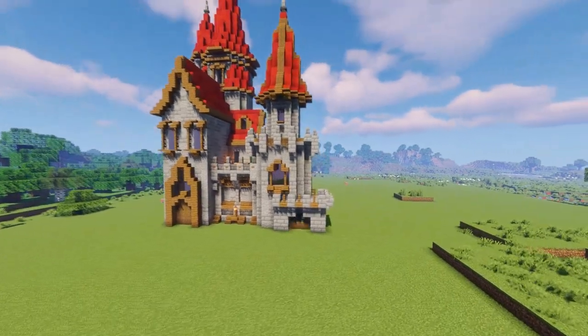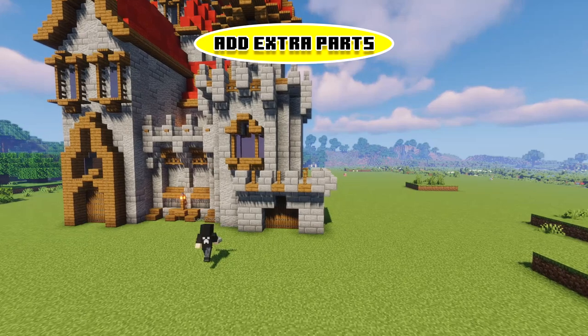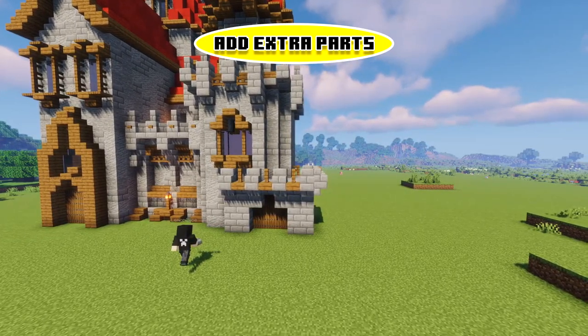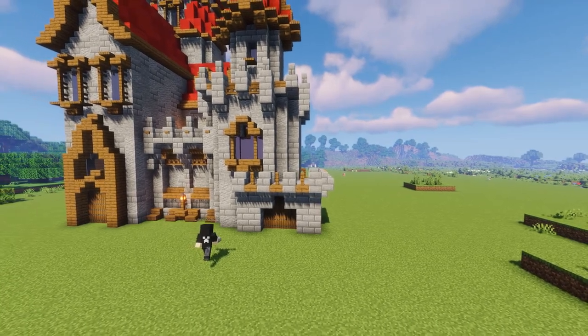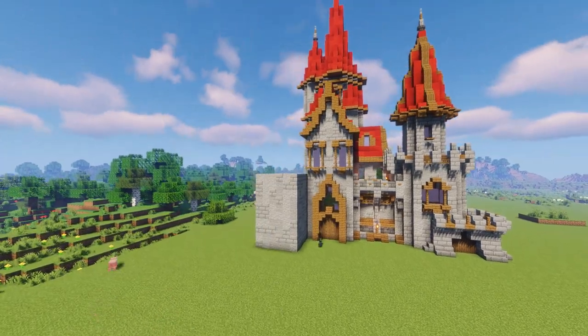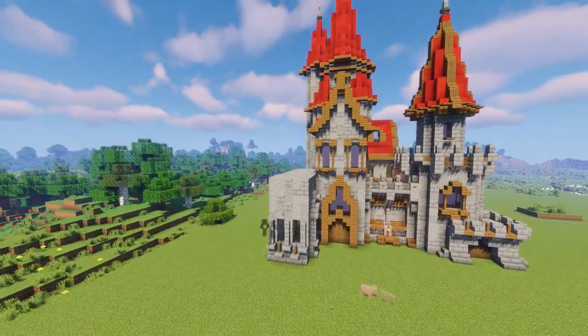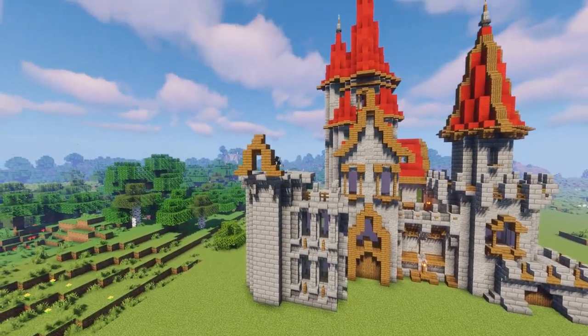Moving back over to the other side of the build, this tip is to add extra shapes where you need them. Right here I thought I needed a little piece of a building, so I put in a small tower off to the side — more of a balcony than a tower, really. You can see I've also reused tips I've already covered, such as framing windows and adding spikes to the tops of towers.